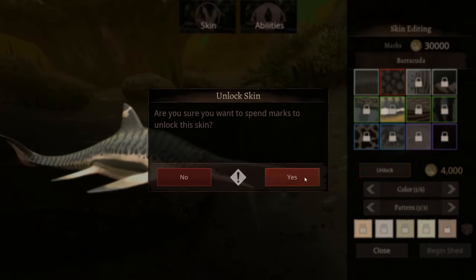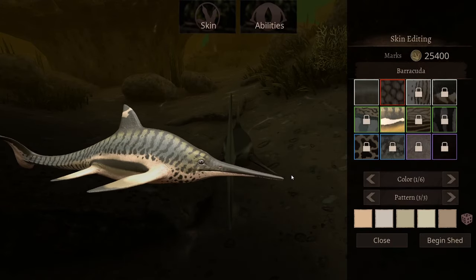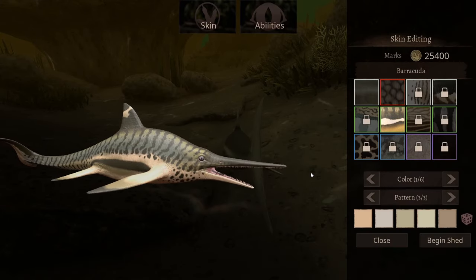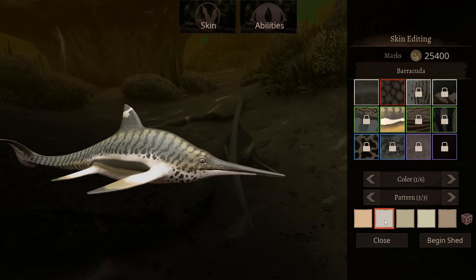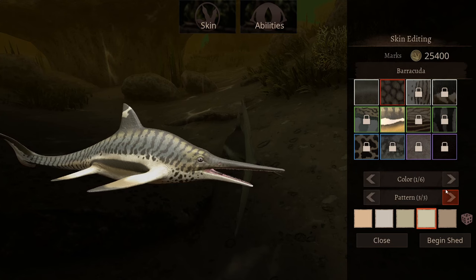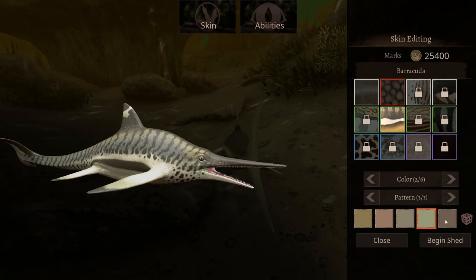I think I'm gonna do the barracuda skin — I actually kind of like that. It's got patterns and colors but not overly so. Yeah, barracuda is clean. I'm not sure how long I'll stick around in the game — I'll definitely be in VC.